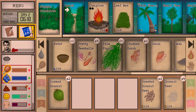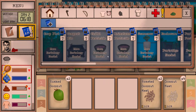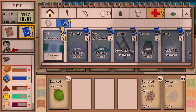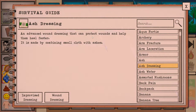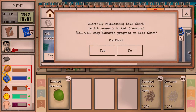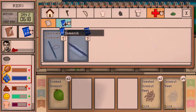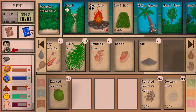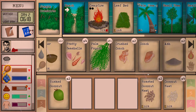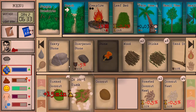Ash is used for lots of cool things. The first thing we want to research is ash dressing — an advanced wound dressing made by combining small cloth and ashes that can protect wounds and help them heal faster. I'll switch research from leaf skirt to ash dressing. Your research progress on leaf skirt stays, you can resume it whenever you like, but right now ash dressing is the priority in case something bad happens.